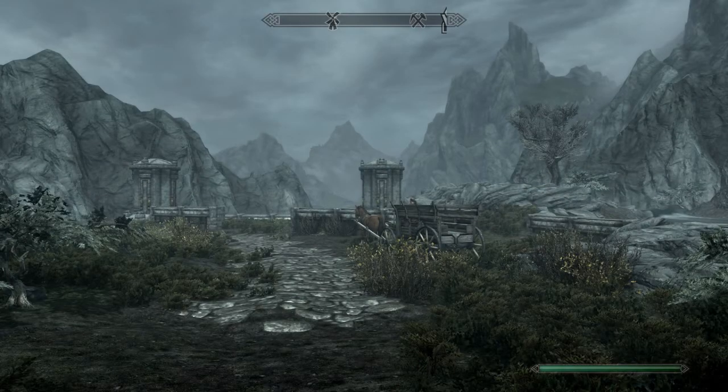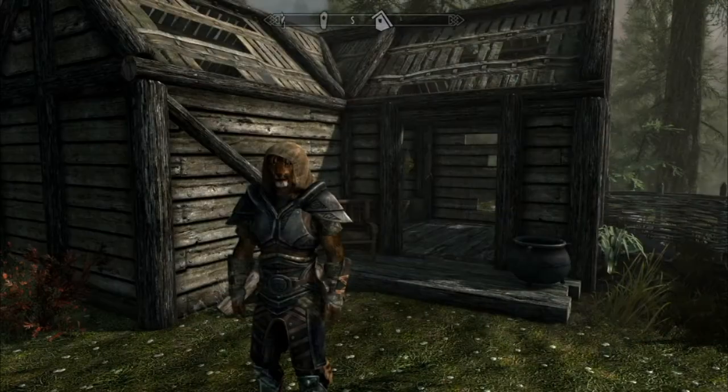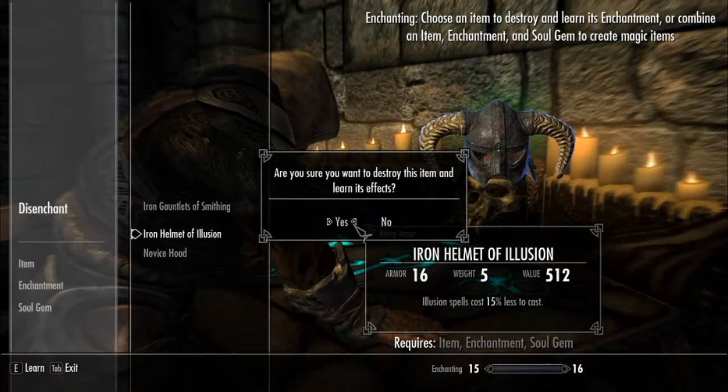We'll go to the stables — we need to get to Windhelm, but first we need to go via our mini base at Anissa's Cabin. So we'll go back to Whiterun, off to Anissa's Cabin where the standing stones are. We'll select our Mage Stone for extra enchanting XP gain, disenchant everything we can, and enchant as many Dwarven bows as we can with any soul gems we've already filled, because we need some early profit when we get to Windhelm.